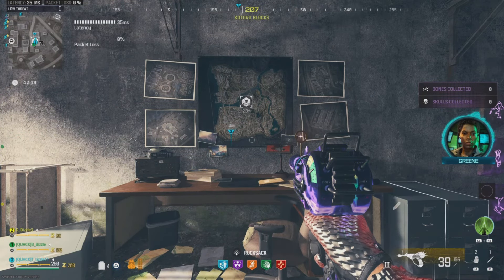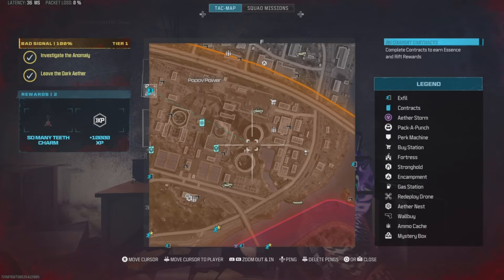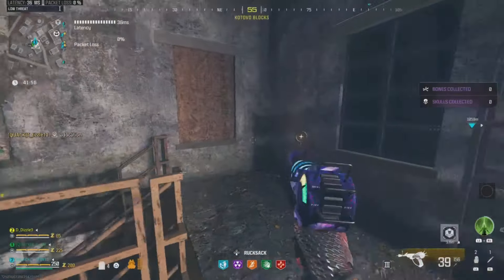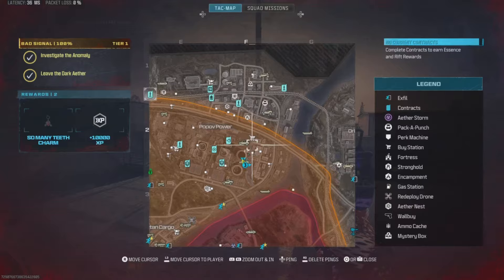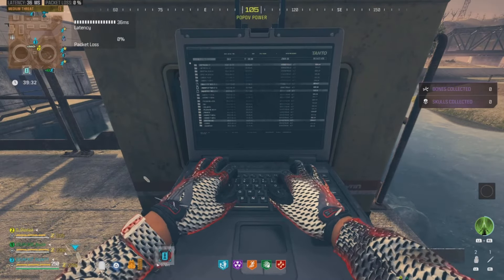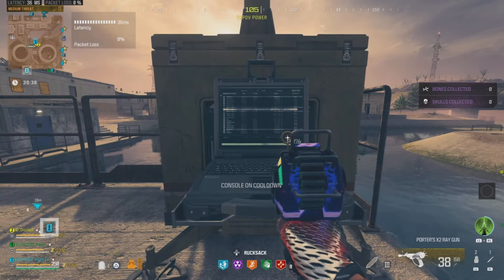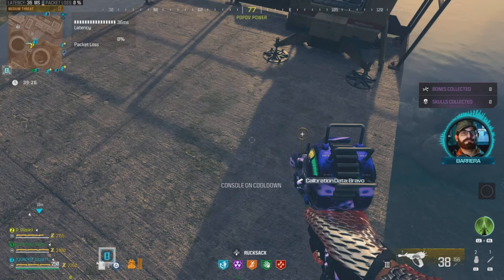Starting with the first location in the top left-hand corner, pull up your mini-map and find where that is on the map. Mark it and travel to that exact location. Once you are at the location, all you're going to need to do is find the UAV tower and interact with it. It's going to spit out a USB drive, and from here you just need to stow that USB drive and travel to the next location.